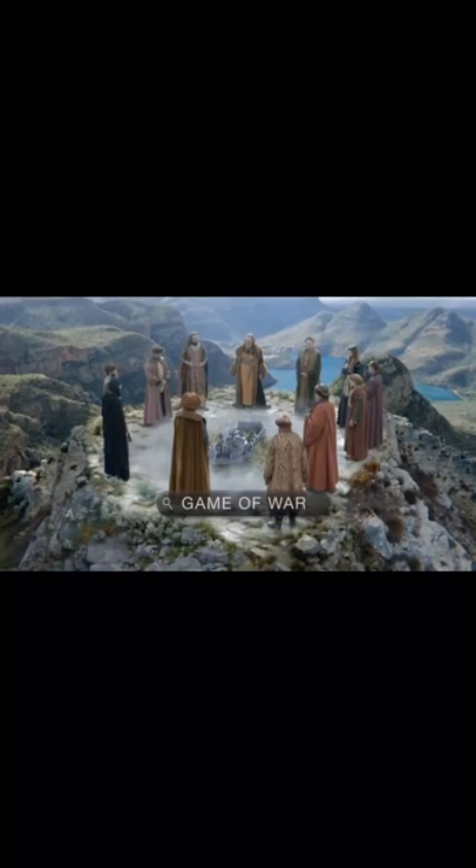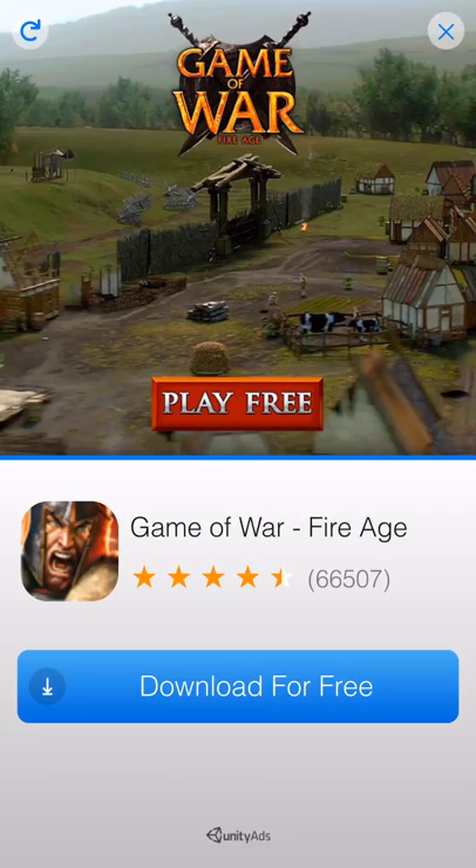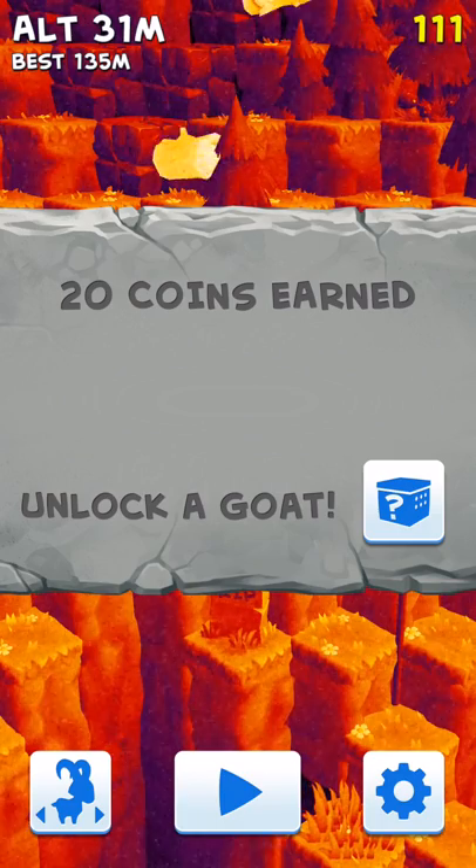So you can also watch an ad — I'll do this just so I can get through to show you buying a goat. This is usually the time when I just put my phone down and walk away and give my eyes a break for 30 seconds. I have yet to see one of these advertisements show a game that I would want to download. Click the X at the top and you get your coins.